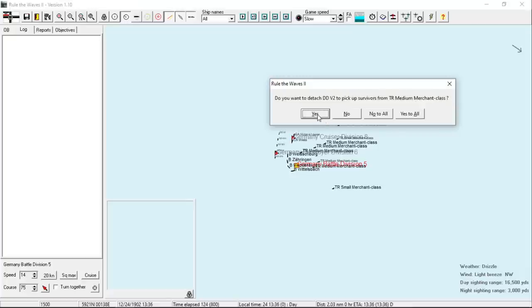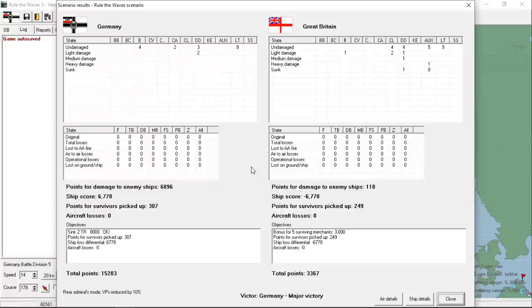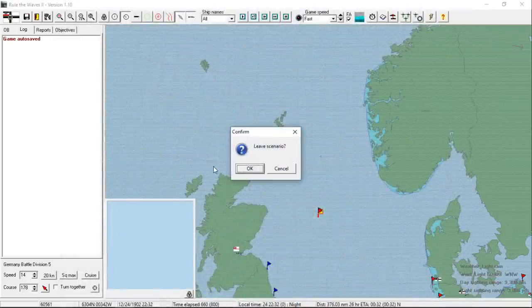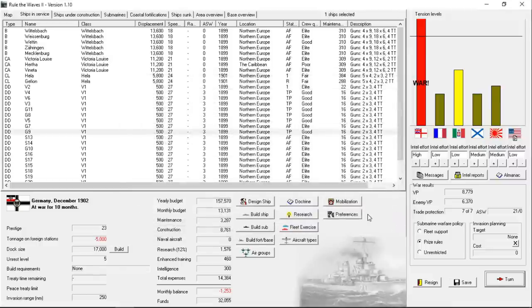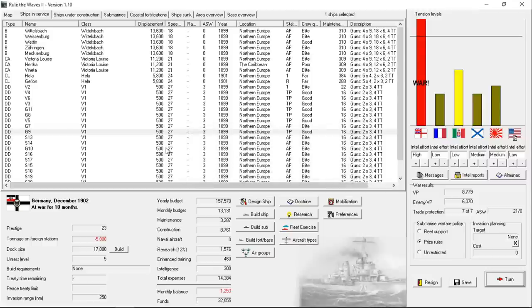Yes — pick up the survivors, yes to all. Another major victory for the German navy. We had light damage to two destroyers, but we sank eight of his merchant ships as well as another destroyer. It's a good day to be a part of the Kriegsmarine. Let's take a look at where that leaves us — we're pushing that victory point total up, and we've got a significant edge now. I've got to believe that things start shifting sufficiently in my favor.